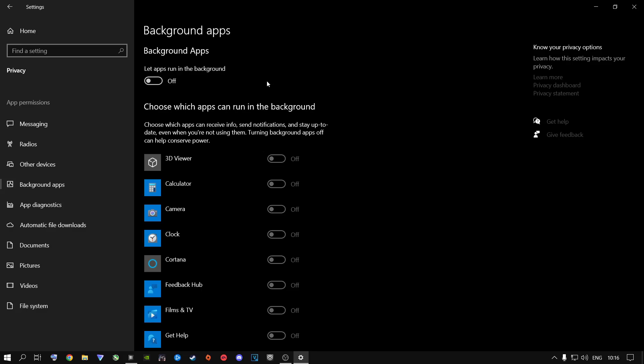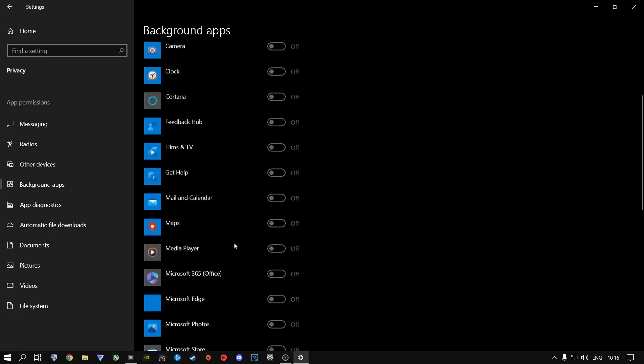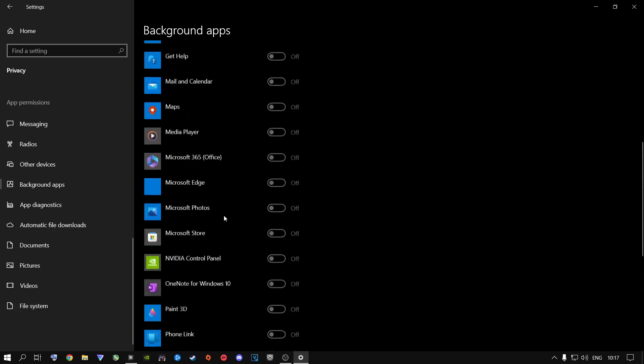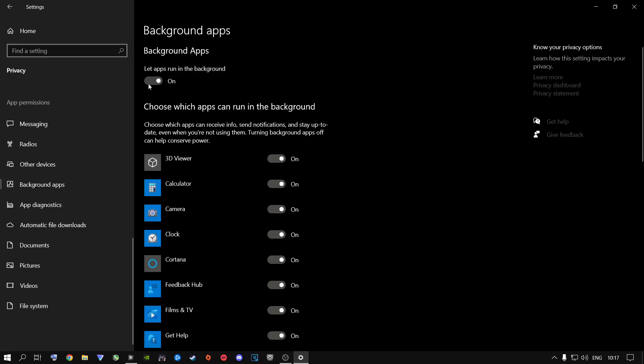A lot of people may have way more things than me running in the background that they don't use. If you have it on, all of these things are going to run for no reason. Close every single thing you can turn off so your games run smoother, especially Warzone since the game is so unoptimized. Windows 11 users will need to individually disable these — just Google how to do it. They'll open on launch instead of running all the time.